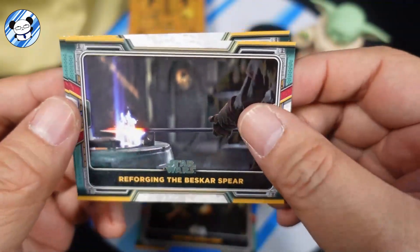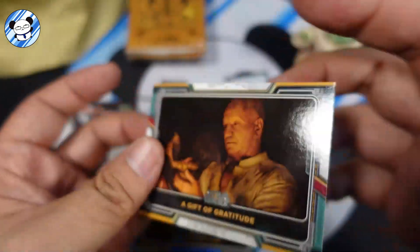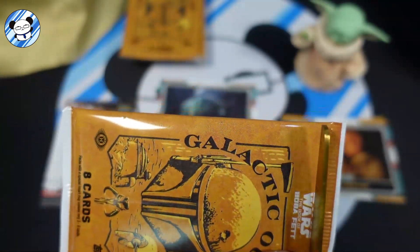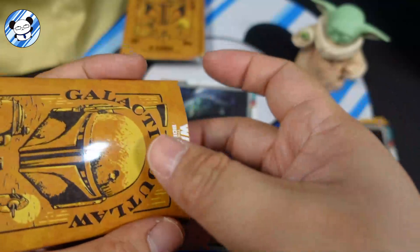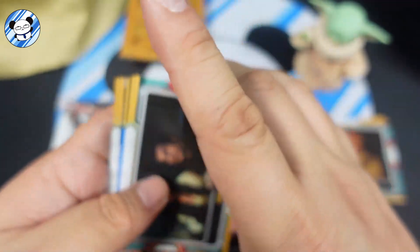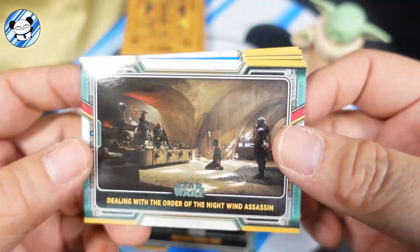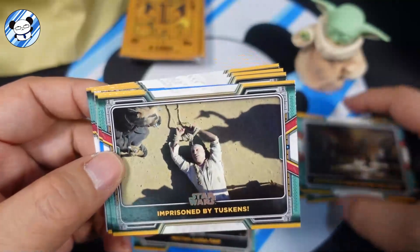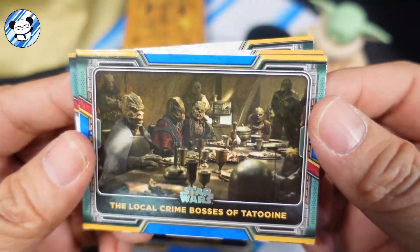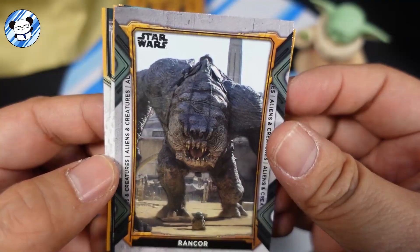'Reforging Best Card Spear,' 'A Gift of Gratitude.' I think you do get one color parallel per pack. Let's continue. Okay, that's a blue one right there again. 'Dealing with the Order of the Night Wind,' 'Assassin Imprisoned by Tuscans,' and that's the blue — 'The Local Crime Bosses of Tatooine.'